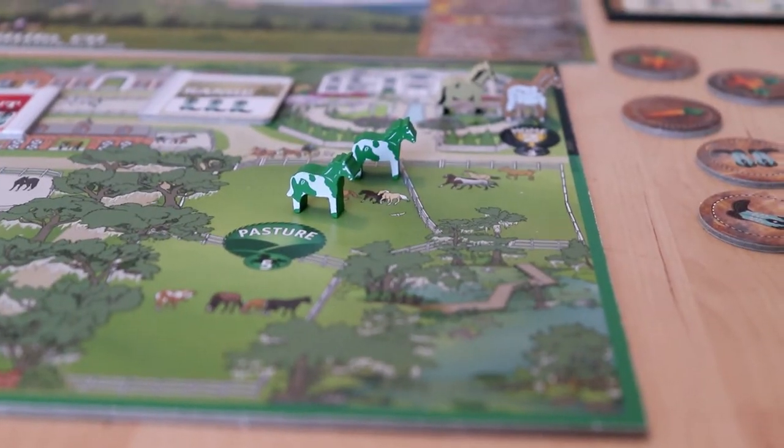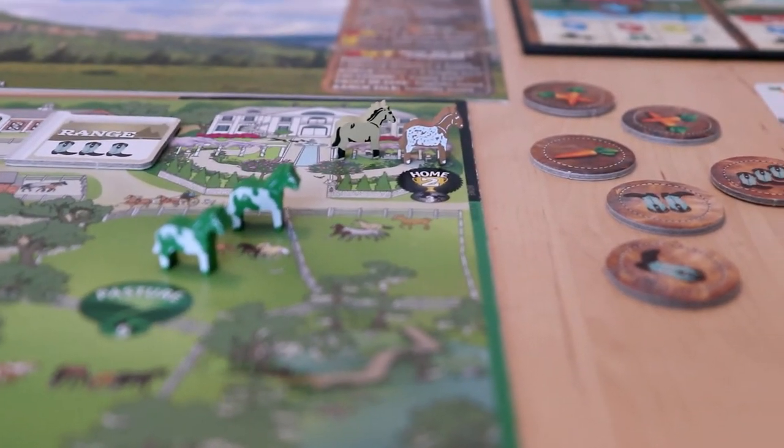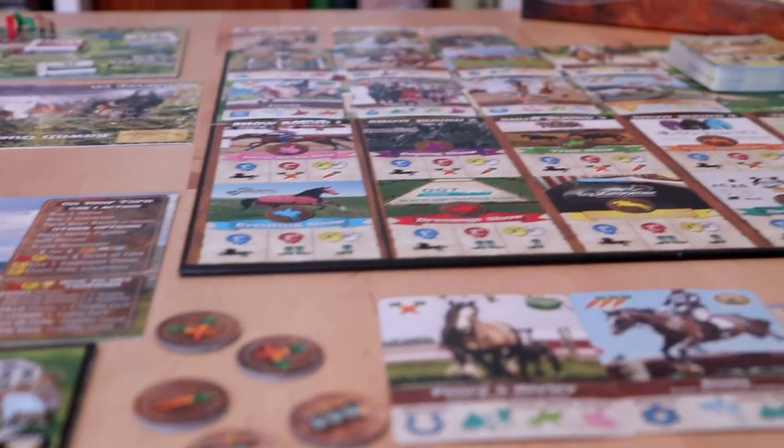Fantasy Ranch from Fantasy Board Games LLC is a horse-themed board game for two to four players. In it you're the owner of your own ranch which you grow and improve by competing in equine events. The winner is the person with the best ranch at the end of the game. Mechanics-wise this is a hand management game with some dice rolling and area control thrown in. You start the game with your own ranch, some horses, and some resources, and on your turn you can perform one action.